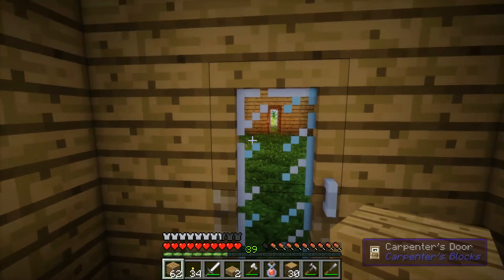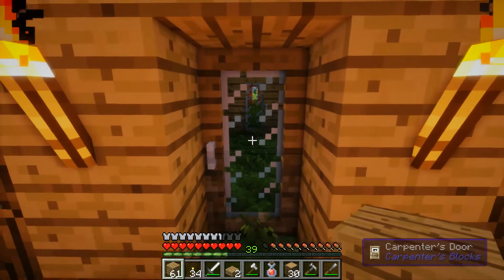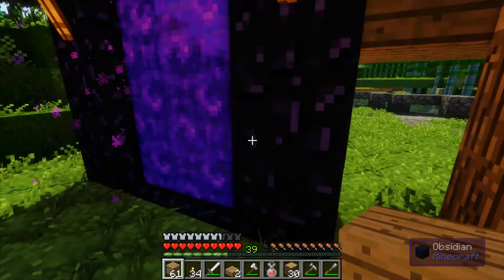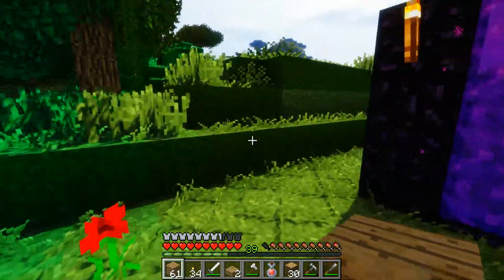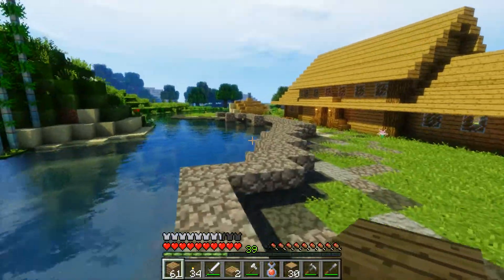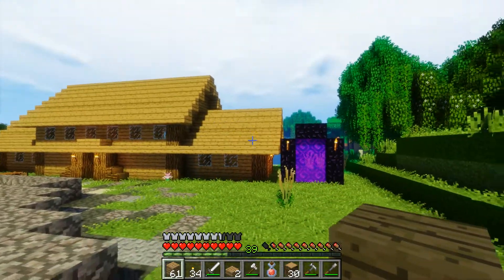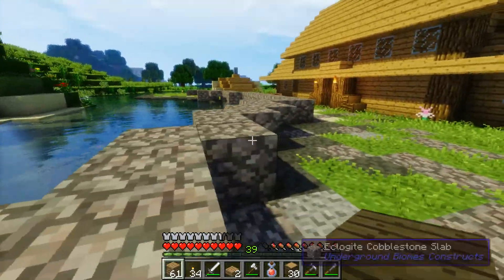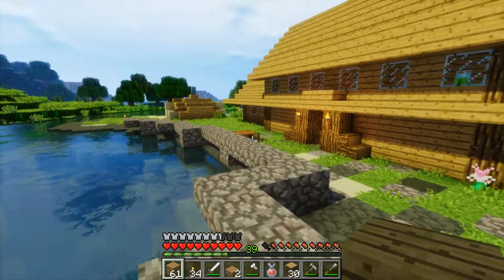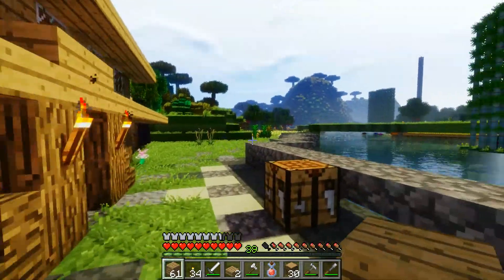Right now you'll notice it's changing the door frames — it'll do that all the time. That's the only thing about carpenter's doors — anytime you change it, it's going to be a different thing. I think this is going to have to move because it's definitely in the way. That's what I've been working on. I don't think it's that bad — maybe I'll do black granite cobblestone on the top. I'll definitely try out some things, we'll see how it looks.